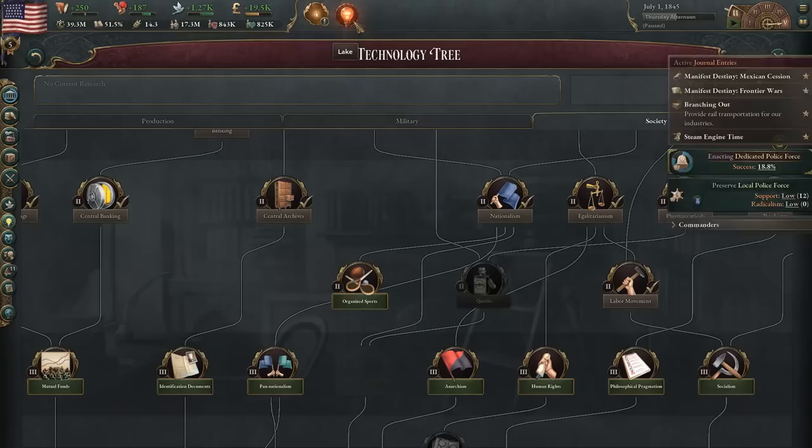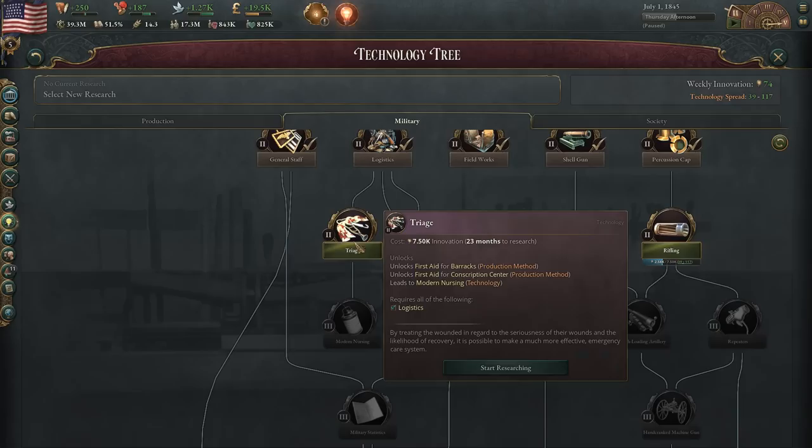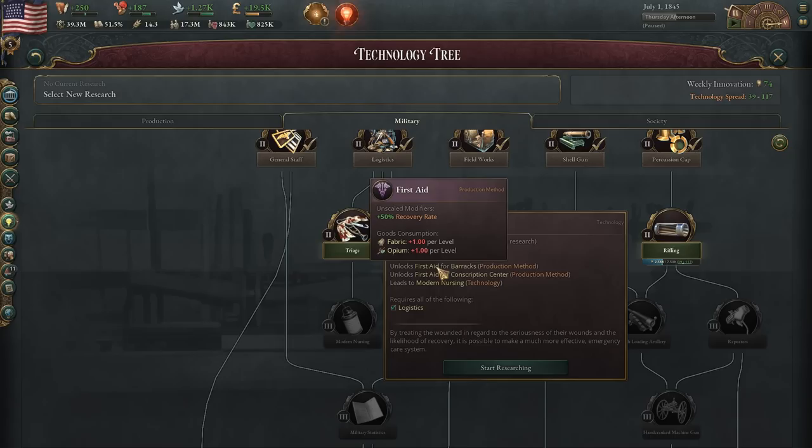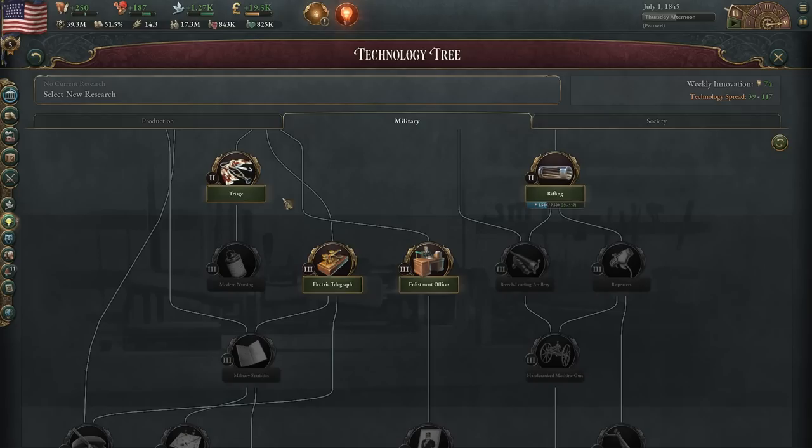Triage is very helpful, but the problem is it requires opium. I did this in both of my previous campaigns and I almost kind of regretted it because opium was stupidly expensive and there was nobody to trade with for it, so it was kind of difficult to keep that going. I don't think we're going to do it in this one simply because it's so difficult to get early on, unless you find a way to become part of the opium production industry. It just isn't available through the AI.